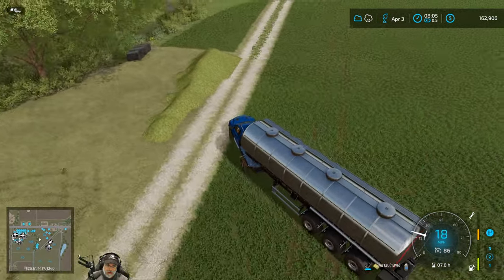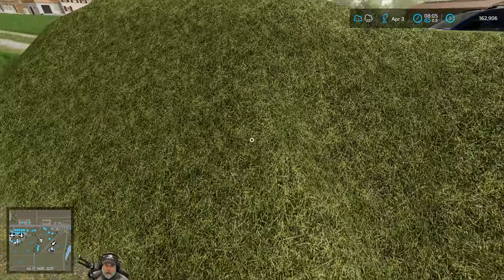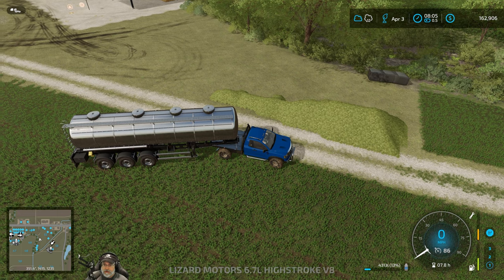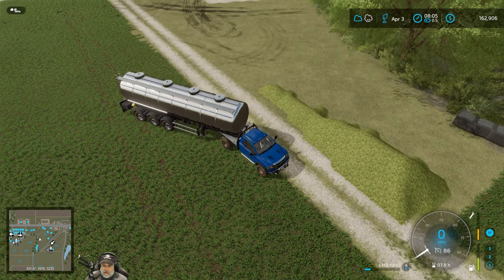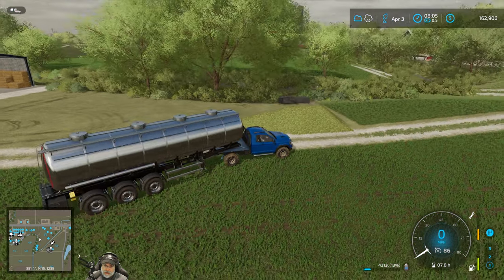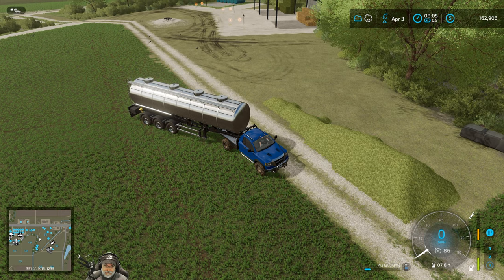Basically what happened is I over-mixed the wagon and put a little too much straw into it. When you do that it changes from TMR to forage. All this over here kind of looks like hay but it's actually forage. What you can do with the forage is put it in a bunker silo and ferment it. Maybe what I'll do is look into getting one of those and giving it a try — I've never done it, I've seen it done, but I've never done it myself.